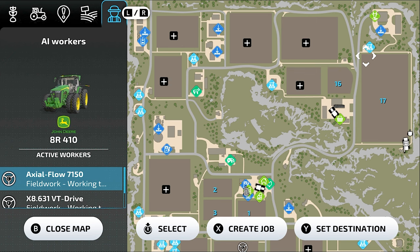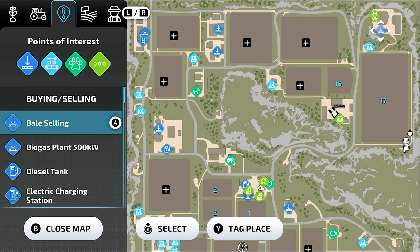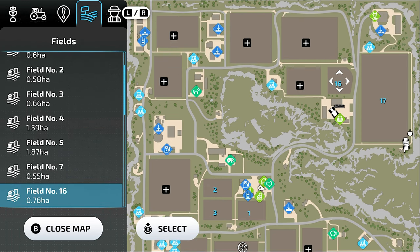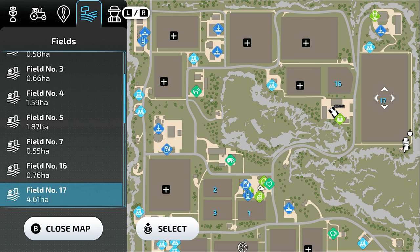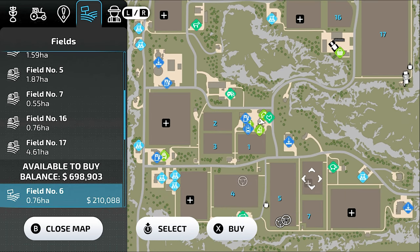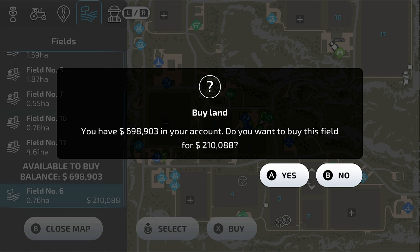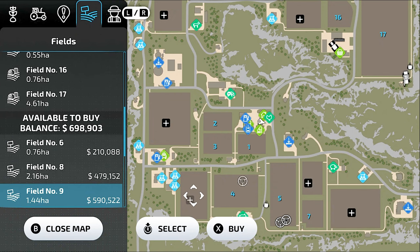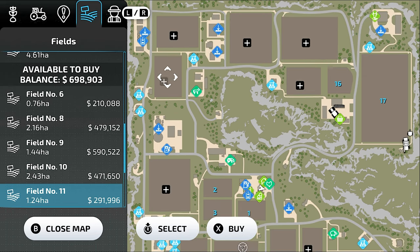Now for some bonus tips. First, buy fields carefully. Field prices in Farming Simulator 23 depend on proximity to your farm — fields closer to your farm are more expensive, and fields farther away are cheaper. I suggest picking a field that is not too far from your farm so you don't waste travel time, but that also has a decent-sized area so you can grow more crops and work efficiently.